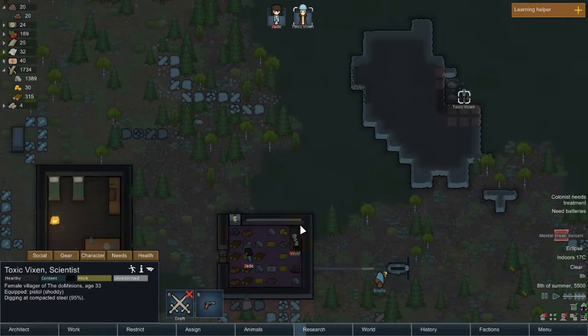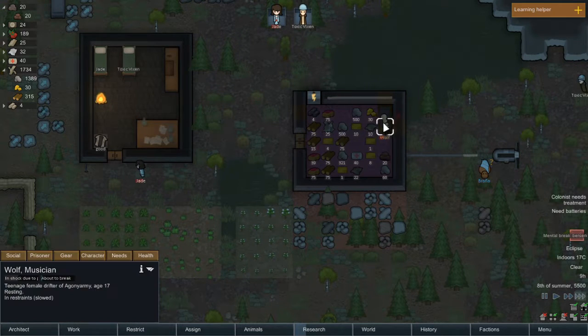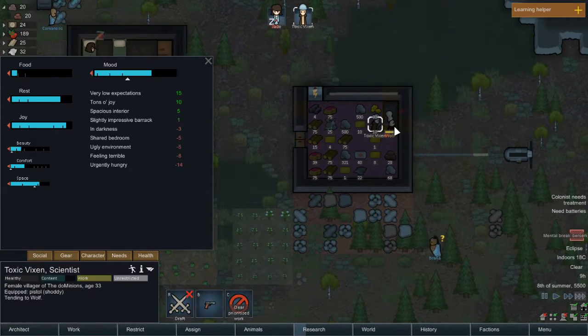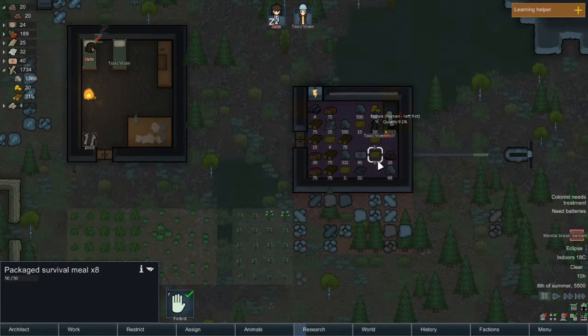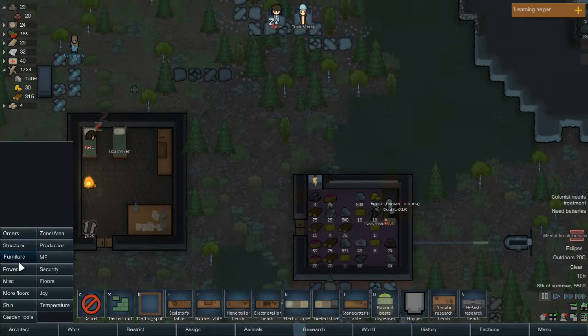Toxic Vixen is our doctor so hopefully she'll just go treat Wolf — she's in acute pain and starving. We will feed her as well. Cannot? Are you kidding me? Of course they are — okay, I will quickly sort this out.